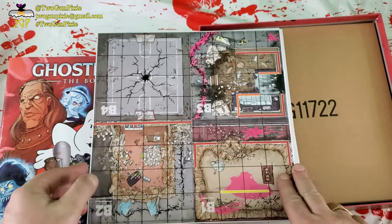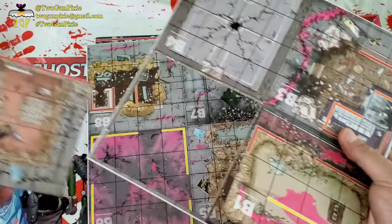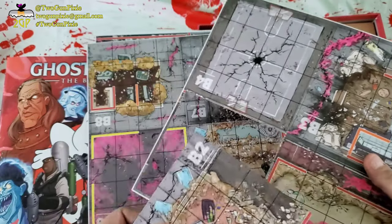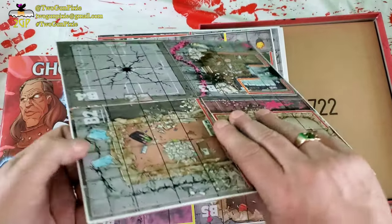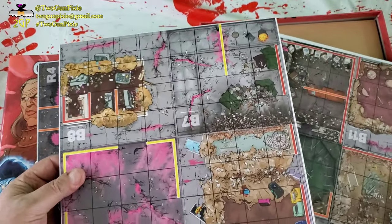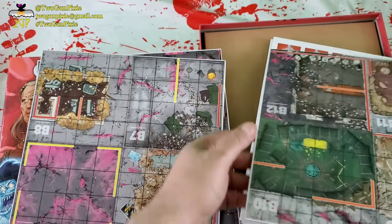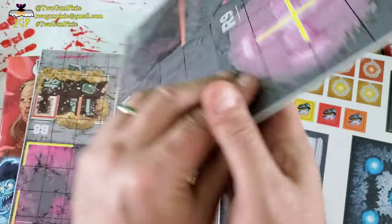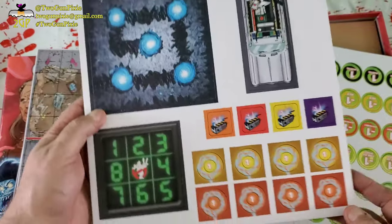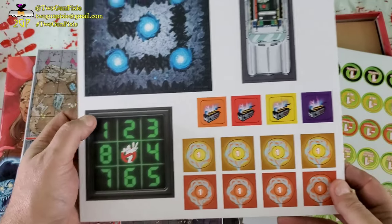Here we go. These seem — they pop out easy enough. I've got to double-check, but these actually do seem a little bit thinner than the first one. It popped out easy enough — didn't tear or anything. You can see they are indeed double-sided; the first game was also. These tiles definitely feel thinner than the first game. Some more terrain — you're going to put these out and map them according to the scenario you're playing. This helps decide, like the first game, the randomness of where ghosts are appearing, which is very cool.